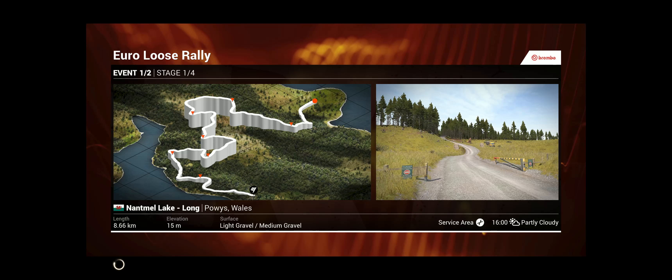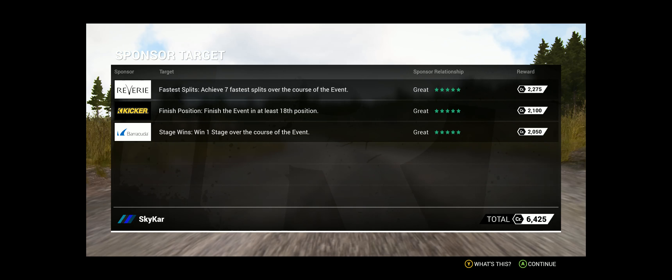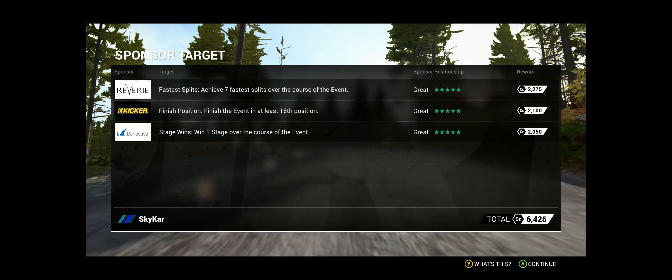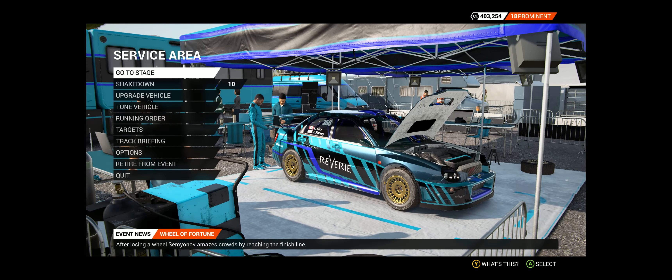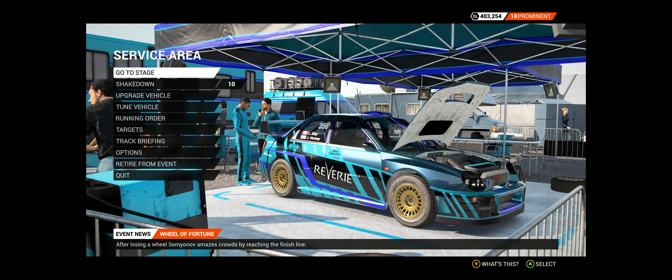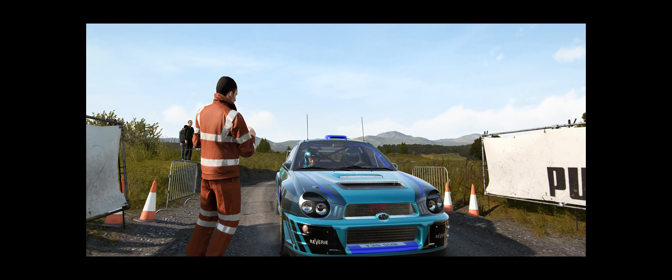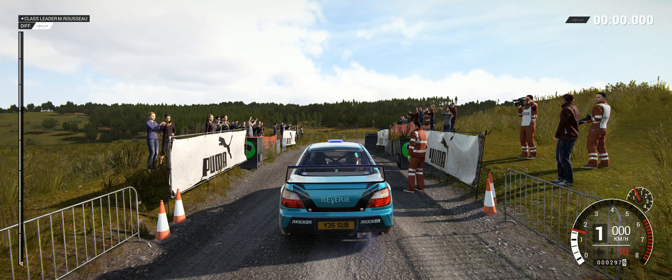This looks like it's going to be another rather complicated, messy stage. Let's see what the sponsors are today: achieve seven fastest splits over the course of the event, finish the event in at least 18th position, and win one stage over the course of the event. Let's see if I can manage some of that. Nothing big for the marshal — we should just get a clear run. See how badly I do this time.